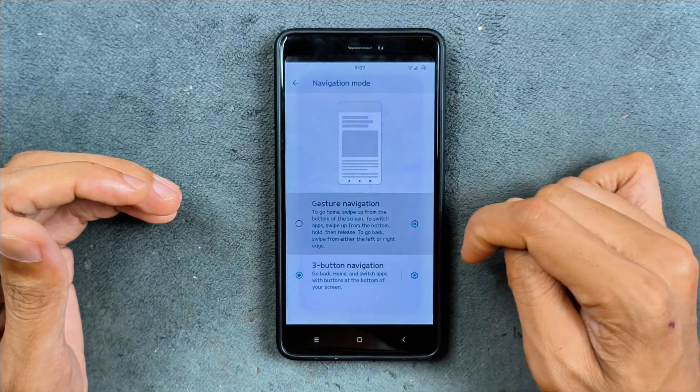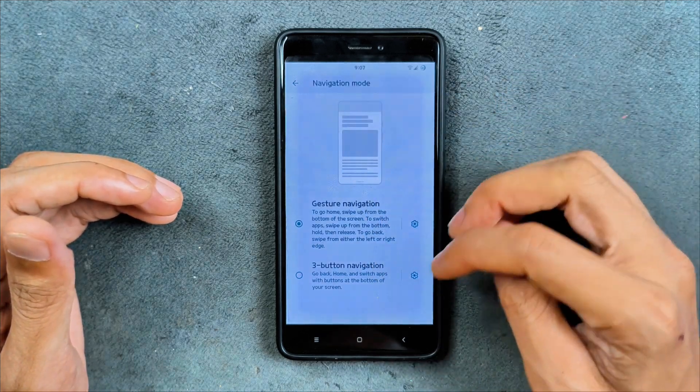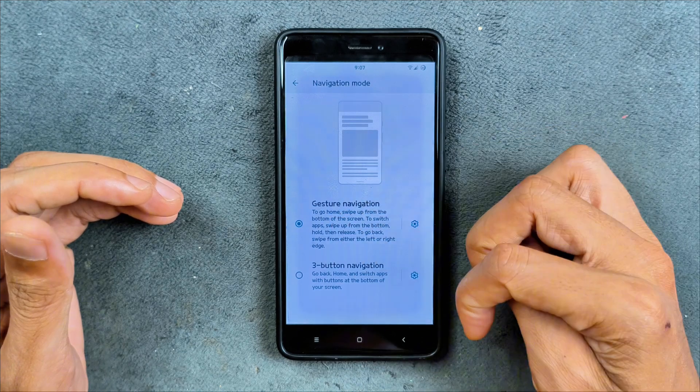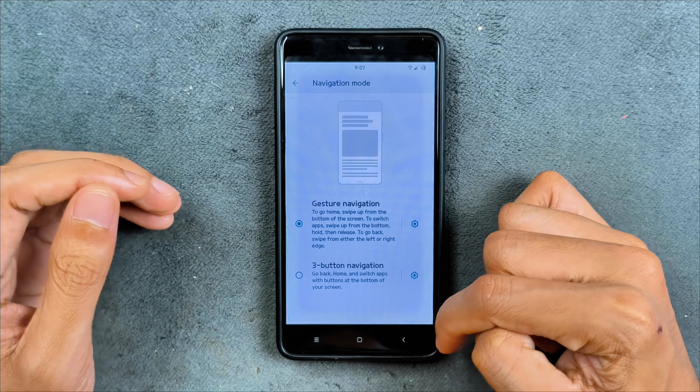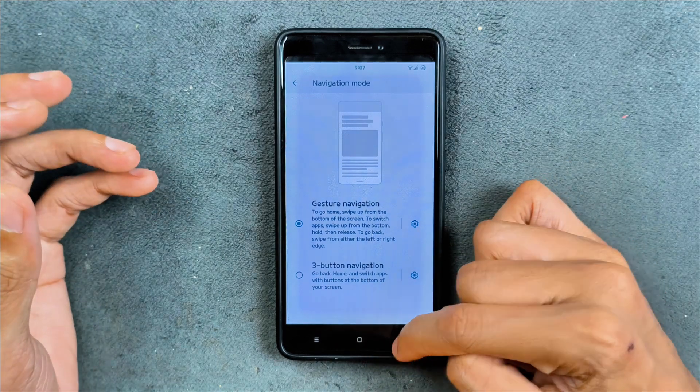In system settings we have gestures and navigation modes — three-button navigation and gesture navigation are available, but gesture navigation doesn't actually work. Even after selecting it, you don't get any full swipe gestures; you still have to use the buttons.